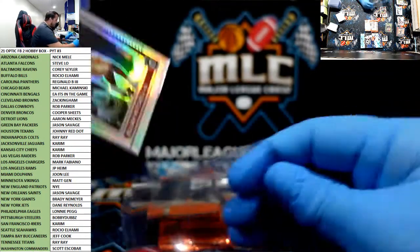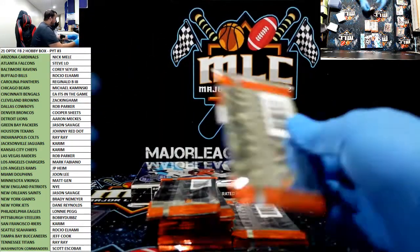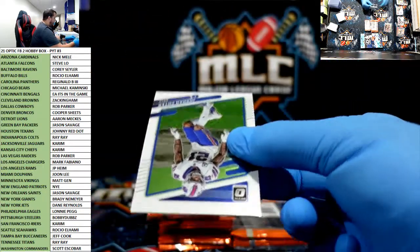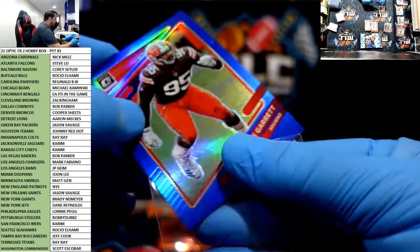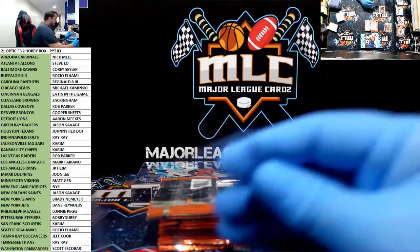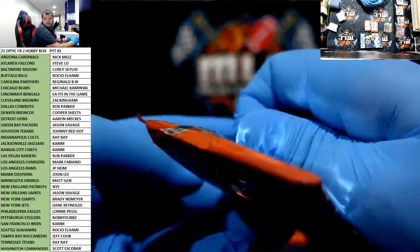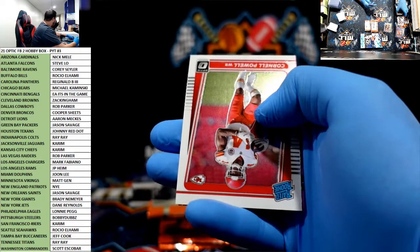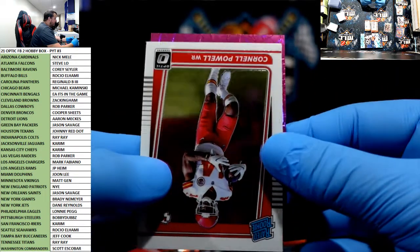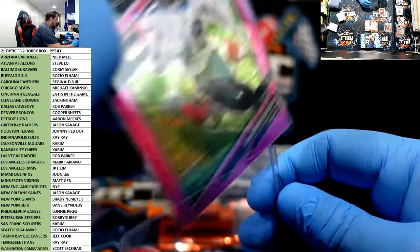Best holo we've seen though. Have I ever told you guys I love Optic? Jarrett Patterson. Miles Garrett blue for the Browns and Z-Ham. Pink Velocity — and last night we hit a Pink Velocity Brady. Let's keep rolling. Jalen Rieger, Eagles, Pink Velocity, 65 of 79. Lonnie with a nice start with the My House.